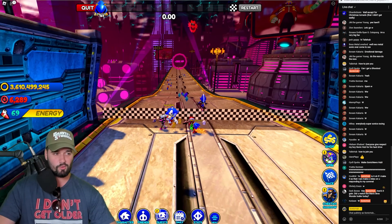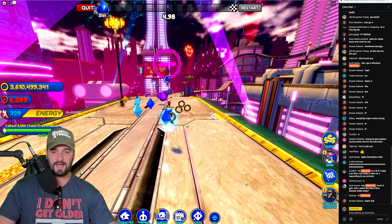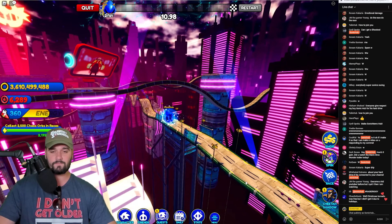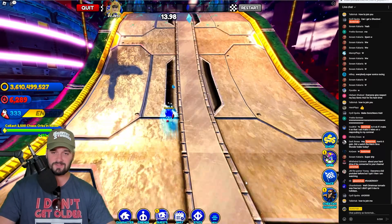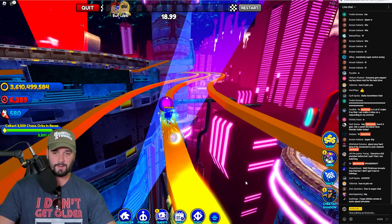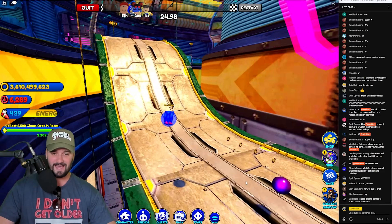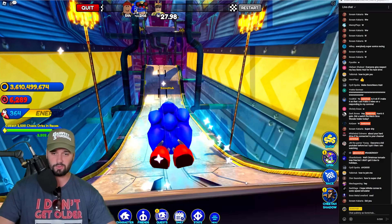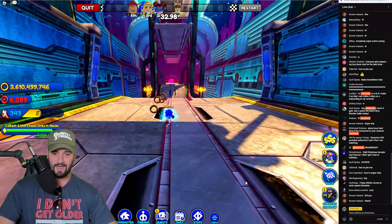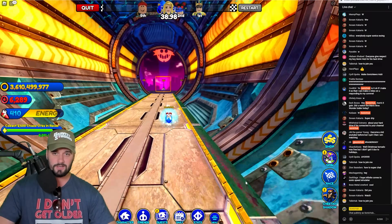I like Metal Madness for farming purposes — I think it's the most farmable and I think you have the best chance to see Metal Sonic there, which will give you bonus race tickets. It's got a pretty tricky skip to pull off. There are obviously some exploits you can do but I don't know how to do those. That's pretty much what you're going to want to do in the average lobby if you want to win.